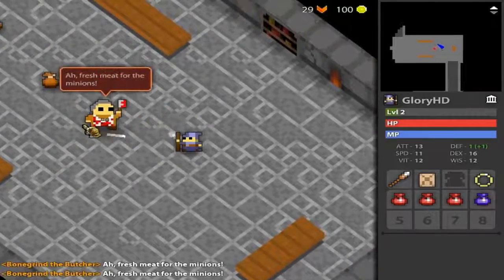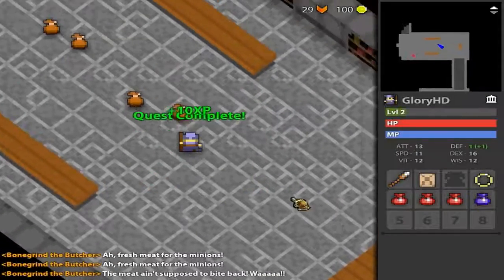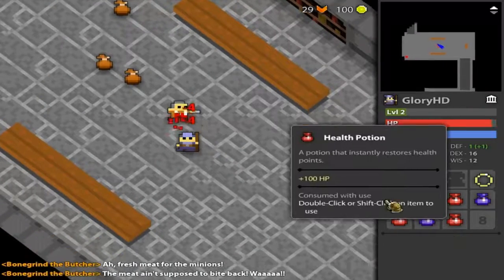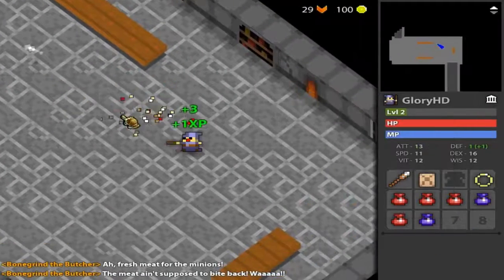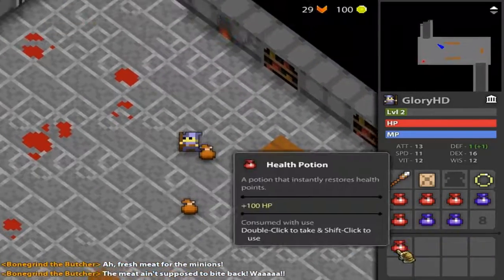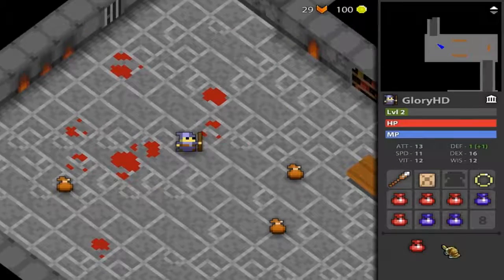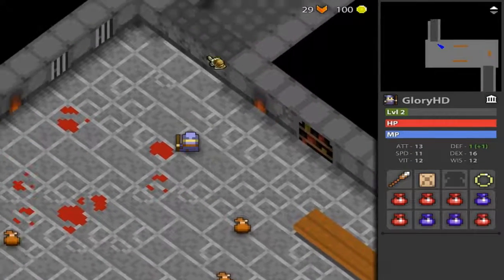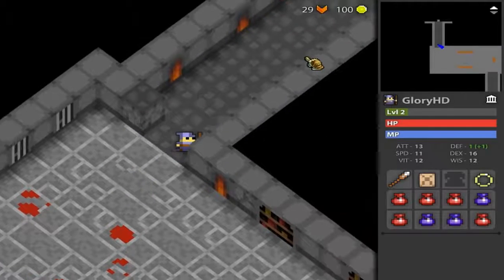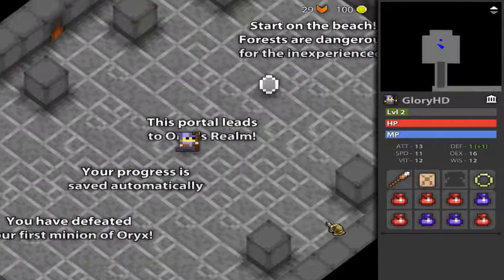So here's the little boss guy I'm supposed to fight. You can see his chat at the bottom. And I can go loot whatever he had on him. If you double click potions, you can use them. This is a massive multiplayer online - this is just the tutorial, and I think I finished this quest.